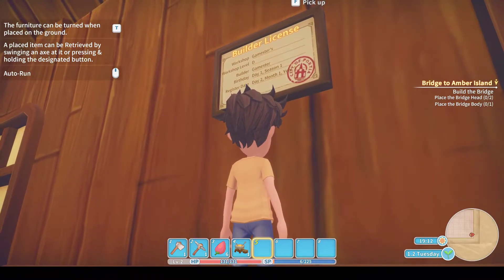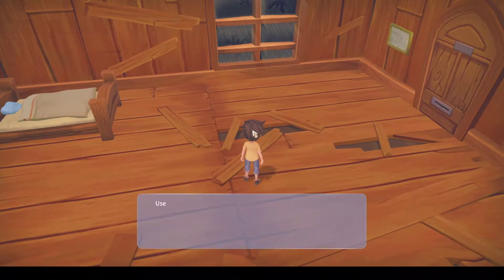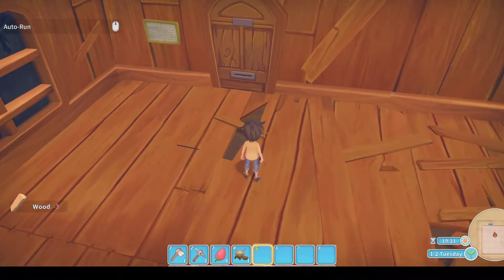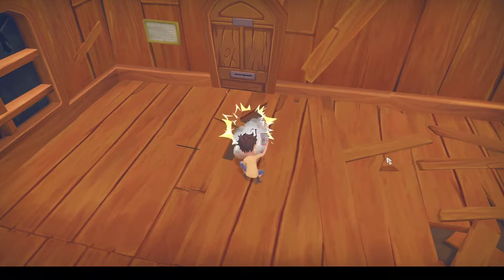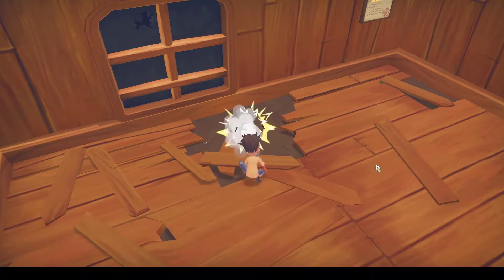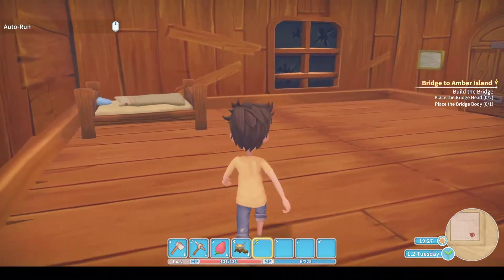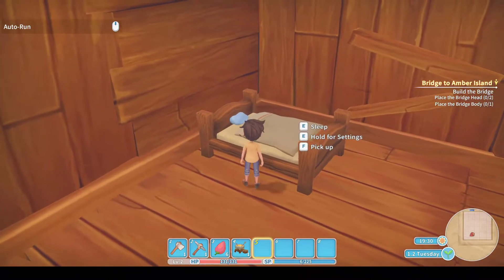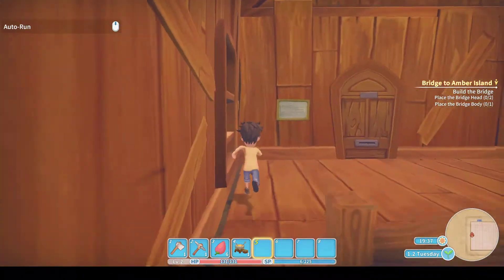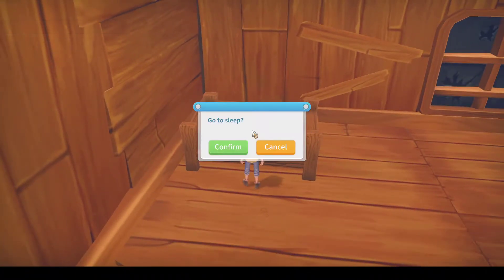Notice my workshop level is D - I'm as low as you can go. I still need to fix this stuff up and I've got the resources, but I'm short by ten wood. So I won't get as much stamina back as if the place was fully repaired. Let's just sleep - I need to get to the abandoned ruins.